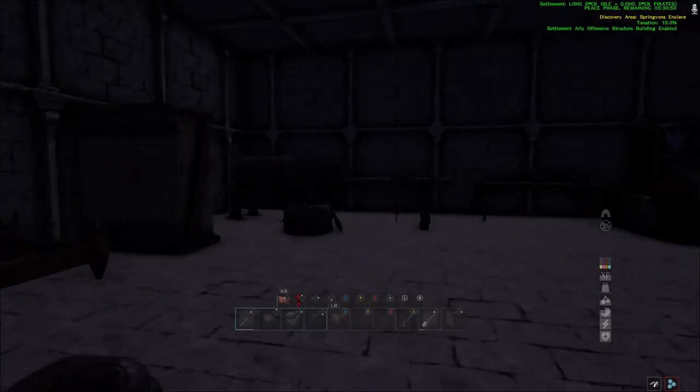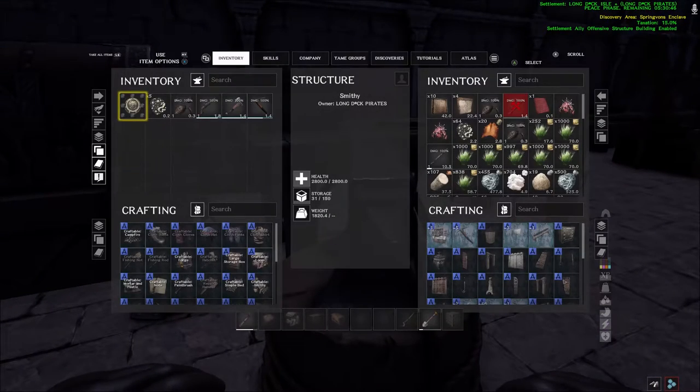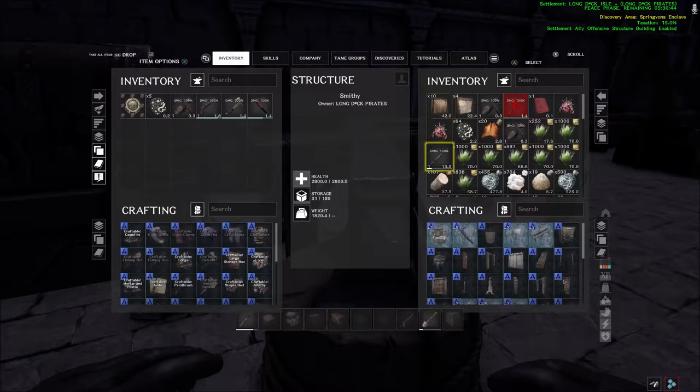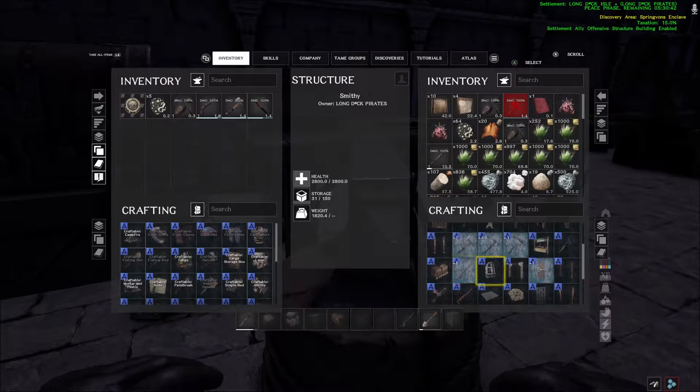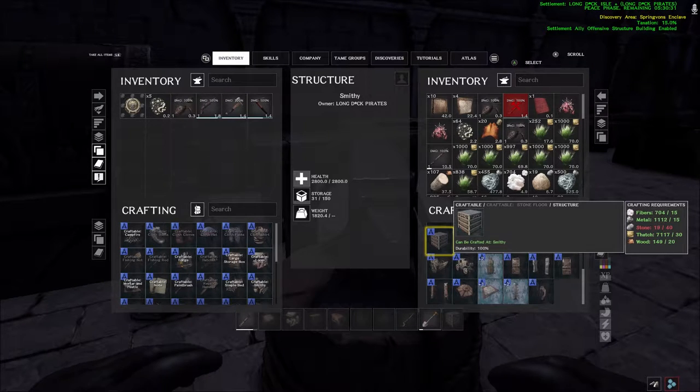Next we're going to go into some of the building structures. I'm going to go into the smithy. Within the smithy, once you unlock the skills, most of your building structures are going to be built here. As you can see, it takes five different items to build something like a stone floor: you need wood, thatch, stone, metal, and fiber.